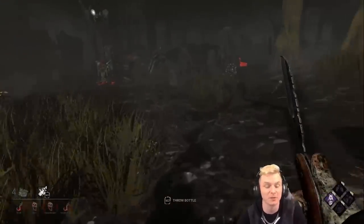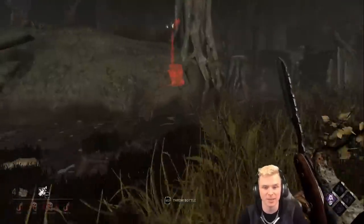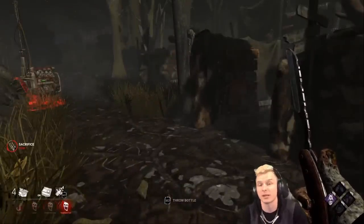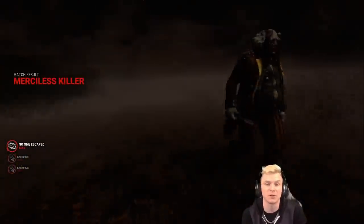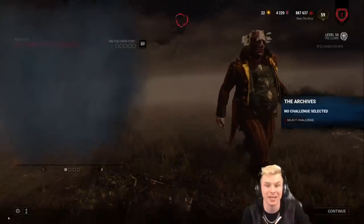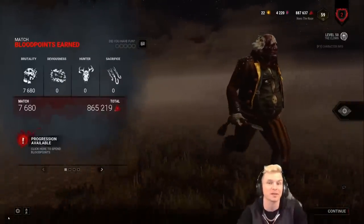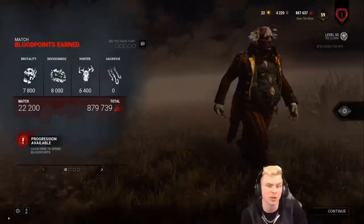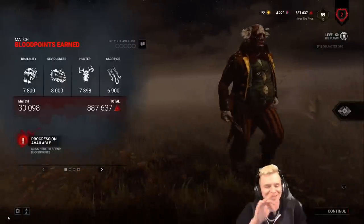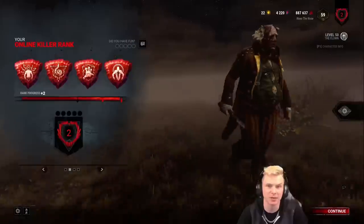That's going to be an educational, informative rank three killer game as Clown with no add-ons on Grim Pantry — actually rank two. I hope you guys enjoyed it. There were still a couple of pallets left too. Time management as one of the weaker killers like Clown is so important — if you over-commit to chases, you're going to lose multiple generators. I generally didn't over-commit, got pallets early, and even though I screwed up the loop around the shack, we came back. If you're watching on YouTube, hit that subscribe button for more educational informative Dead by Daylight killer and survivor content. I stream five days a week — thanks for watching and I'll see you in the next video.